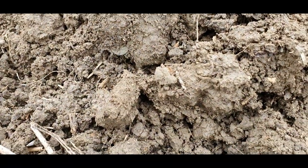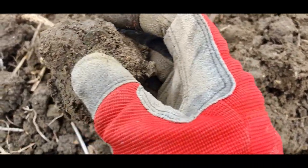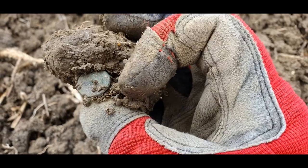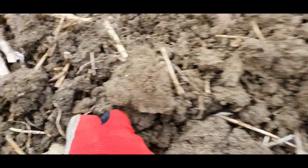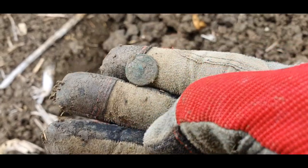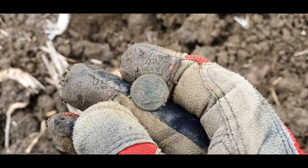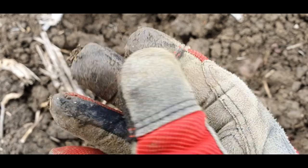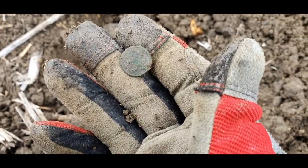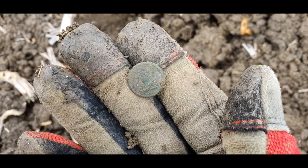Got a little one there — could be a coin or a button. Let's have a little look. There's a shank — I'm going to go for button. Yeah, shank in the middle. It would have been a livery button actually, I think — it's got like a little bird on there. Would have been silver gilded. Same old story with this soil though — it eats everything up. It's just terrible with the soil on these fields. Unless it's silver or gold, I don't think I've got much chance of getting detail on other things, to be honest. But alright, keep going and see what we can find.